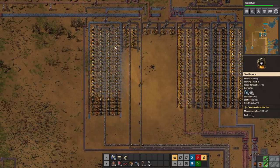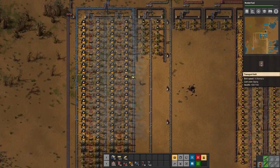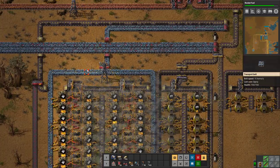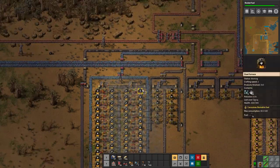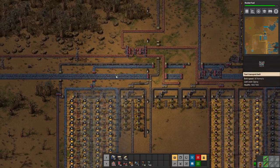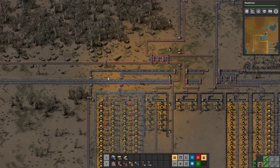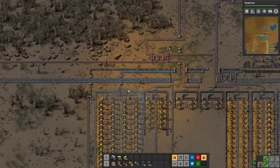This one over here is missing inputs as well — it looks like it can consume more than what we're throwing into it at the moment. With two yellow belts it can actually consume two red belts in, so we might have to find a solution, though it's not really an issue since we're not producing enough iron. We'll leave it and go look at our next thing.